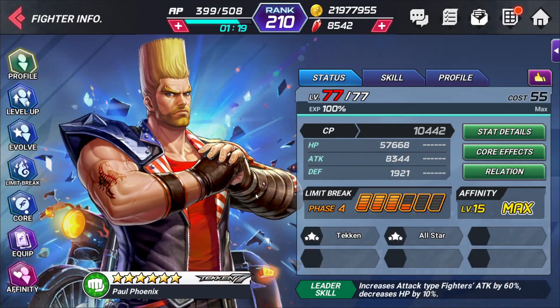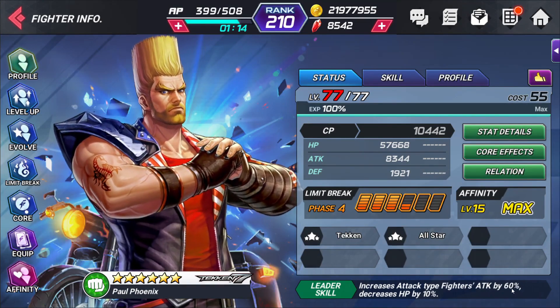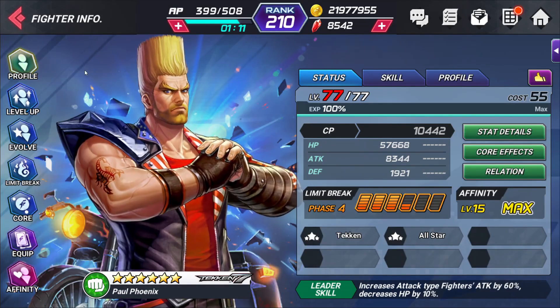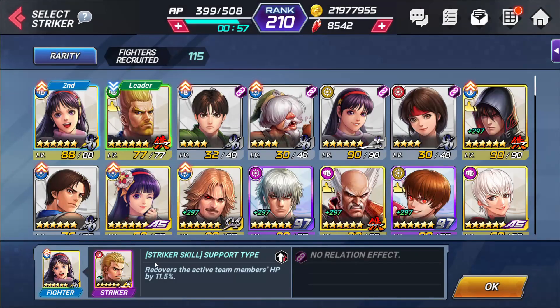We're going to use Paul because Paul has this amazing attack leadership: increased attack type fighters' attack by 60%. That is insane — that's a huge attack bonus. So we're going to be using him with her. I know some of you guys maybe don't have him; maybe you want to use 95 Mind or some other character that might offer some kind of attack buff for blue elements. And we're going to use Rio here for his heal because unlike Jin, Athena doesn't have a lot of survivability tools — she doesn't have damage immunity. So you've got to play this a little bit more carefully than what I was doing with Jin.